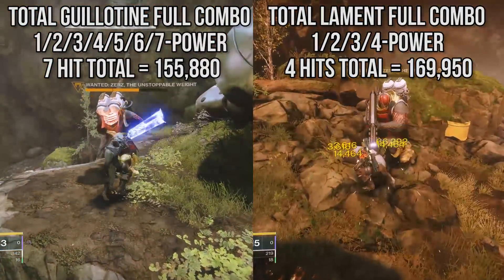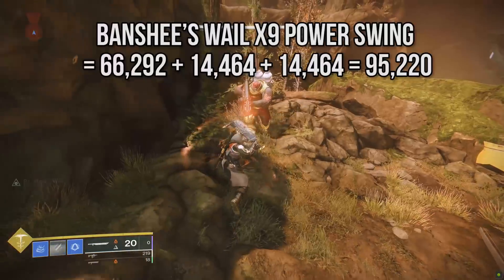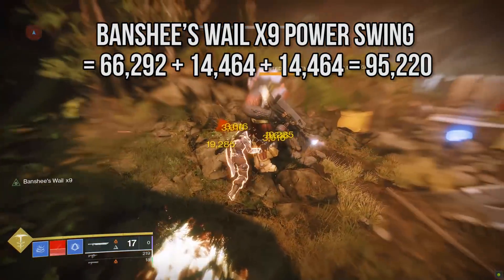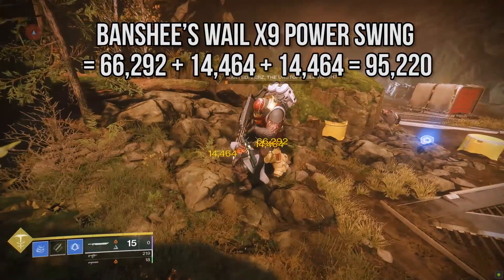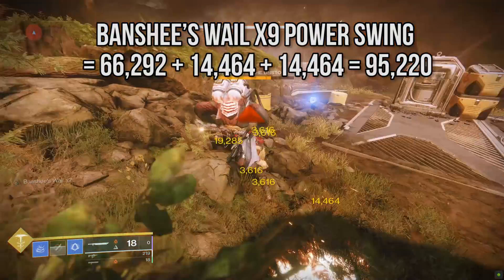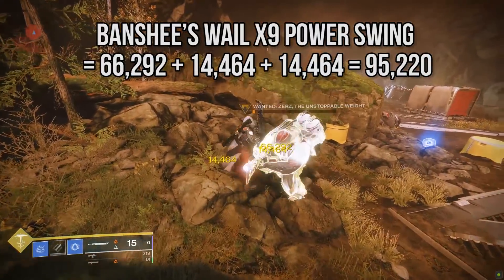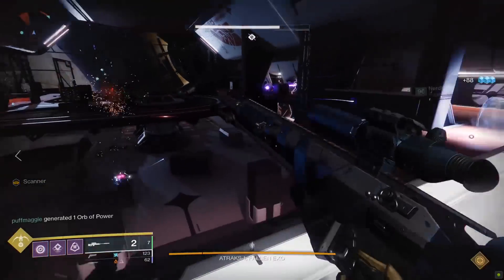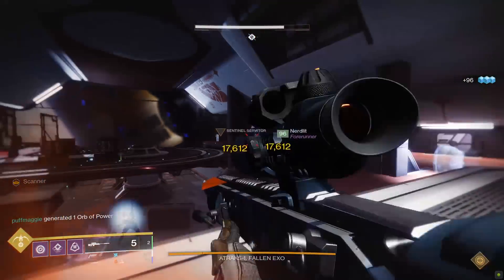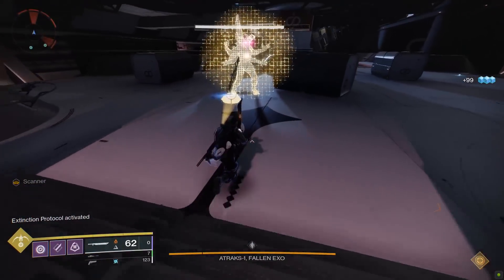In terms of dealing crazy damage to a single target, any target that doesn't fly should be deathly afraid of Lament. And this has nothing to do with damage output, but the fact that Lament can also heal the wielder while dealing damage is just icing on the cake. You can run into a hot combat zone, dish out unreal damage, and heal in the process. You know how Bungie occasionally puts out a weapon that if you miss out on, you wish later that you'd really gotten it — hashtag Felwinter's Lie? Yeah, Lament is that weapon for Beyond Light.